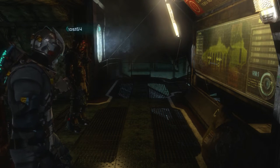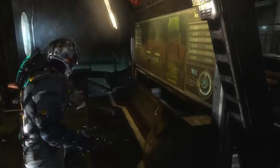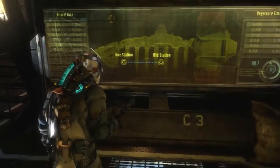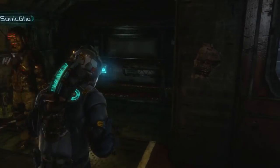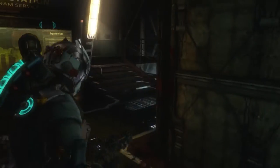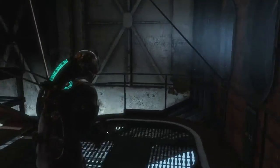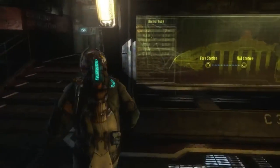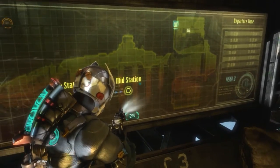Hey guys! Welcome back to Let's Play Dead Space 3 Blind Co-Op, whatever you want to call it. In the last episode, we completed Chapter 5 after dying a lot to certain freaking gauntlets, having to do puzzles and guard the other person while they're doing said puzzles, and escaping a regenerator chase scene at the very end of the chapter. And we moved over to the mid-station.